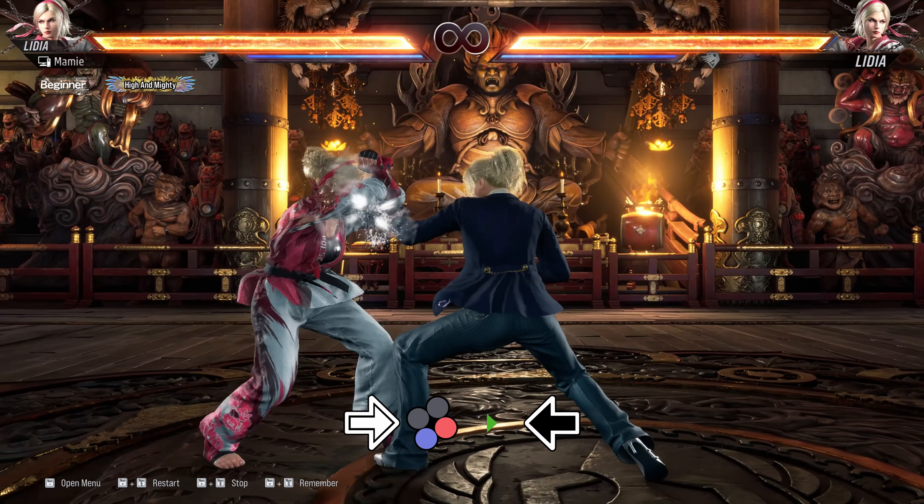Horse 2 is your Heat engager option. Although it's minus 10 on block, it's also guaranteed after Forward-Forward 2 on counter hit or normal hit in Heat. Horse 2 does more damage than Horse 1, but Horse 1 wall splats, so you'll want to hit confirm each depending on the situation. On hit, you're left at a very good plus 8 with an automatic transition into Heaven and Earth stance. If you've run out of Heat, you'll still get the plus 8, just without the stance transition. It's a heat dash launcher, meaning in Heat you can hit confirm Forward-Forward 2 into a full launch.